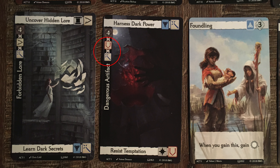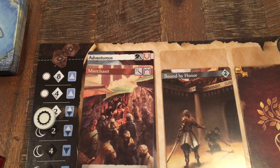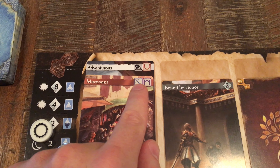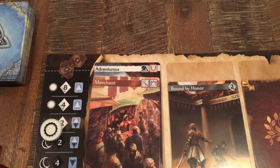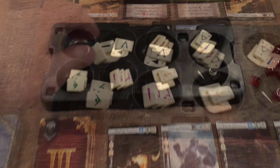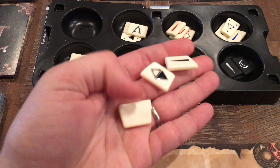For example, if I want the 'Adventurous' card because it has a nature symbol and I'm trying to be one with nature, if I had a red symbol I could take the card, or I can spend an experience point to get it. Since I don't have a red symbol yet, I'll pay one experience point and take this card, sliding it under my first card.